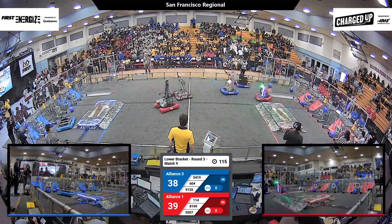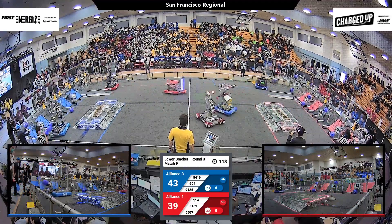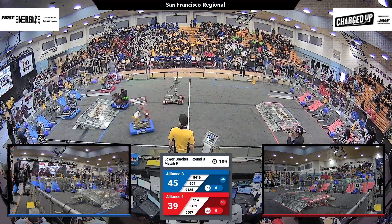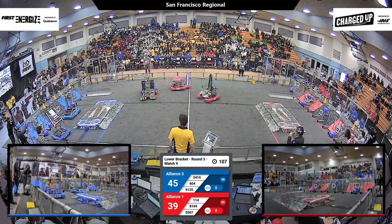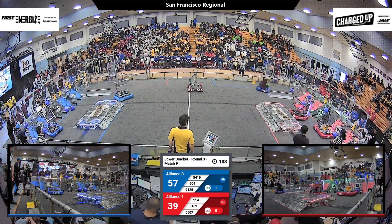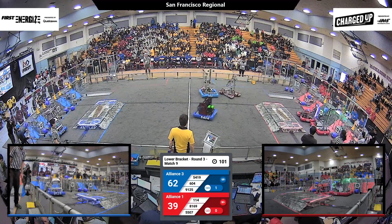Red Alliance decides to send 8169 to play some defense against the Blue Alliance. Their target is Burke Hellium — they're pushing them around. Meanwhile, the Red Alliance is getting away scot-free with one cone and one cube from the Eagle team.